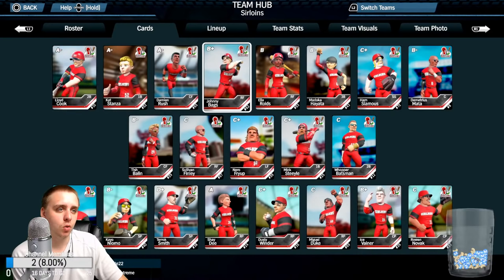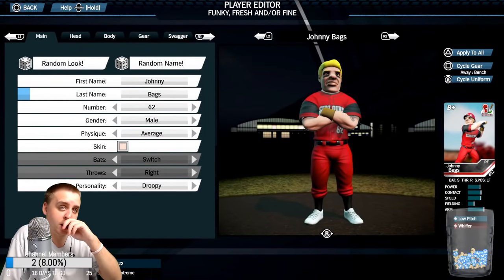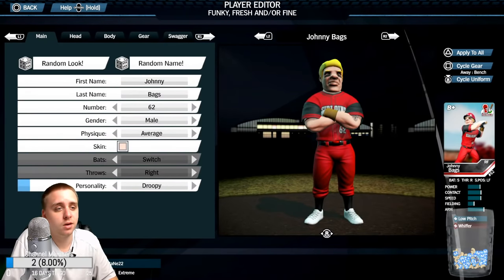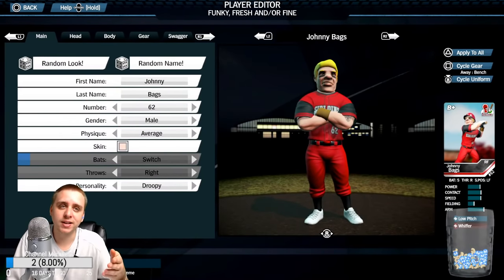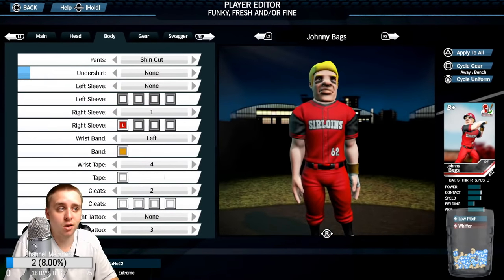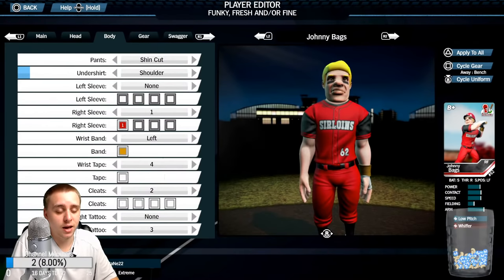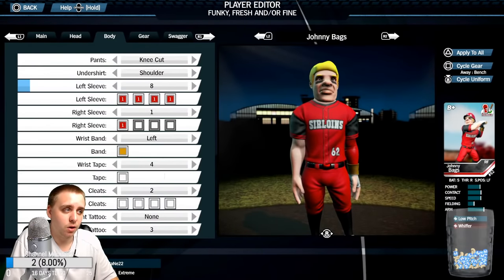Here's the player customization — you can go random look and random name if you want to randomize for whatever reason. You cannot change their throwing hand or batting hand inside a franchise. At the main menu when you're creating teams and players, that's where you get that freedom. But inside a franchise, ratings are the things you can't change. As far as appearance goes, there are a lot of options here.